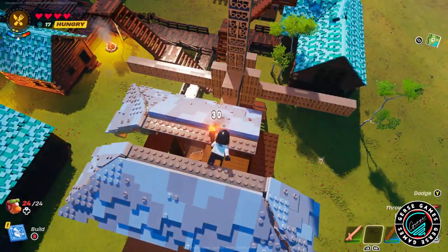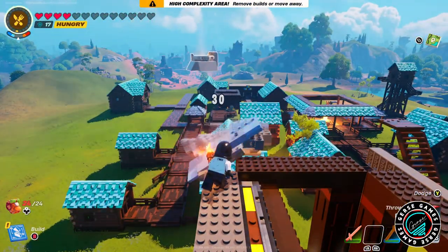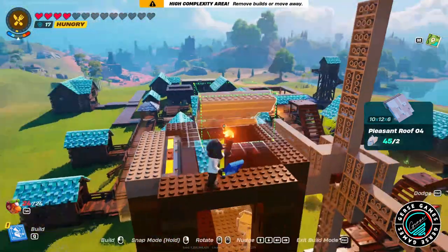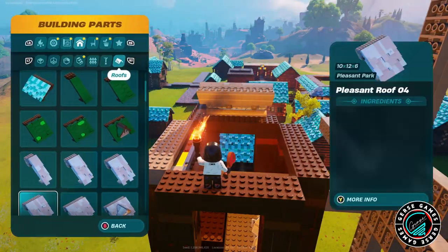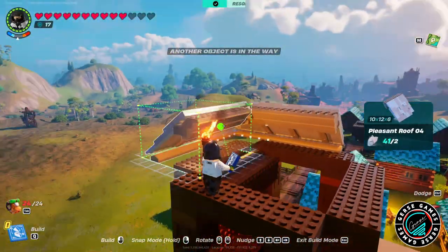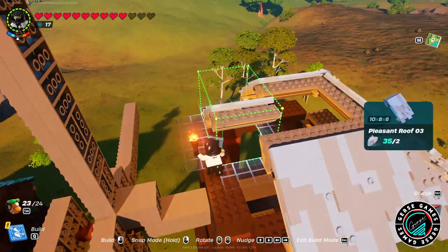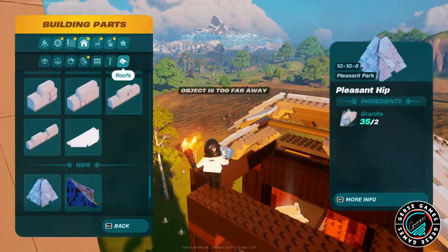I've heard people say work on your roof first and then the walls, so you don't struggle as much. For me, I can't work on the roof first — I build from the ground up. My advice is to stay calm, try different pieces, it's a puzzle. It's going to take you a moment to figure it out. Do not give up, do not get stressed. When things broke twice, that was no good, but I didn't give up, we continued.